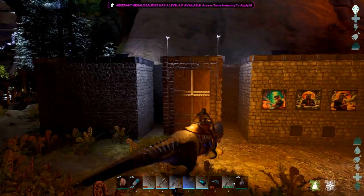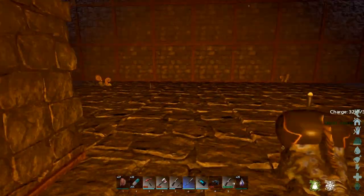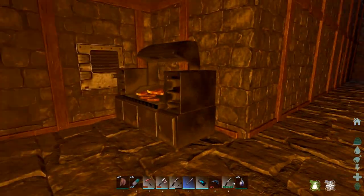Let's go look inside real quick. There's Smile, just in case we need her for anything. Not much in here, really — just set up all my stations to work with and a grill.